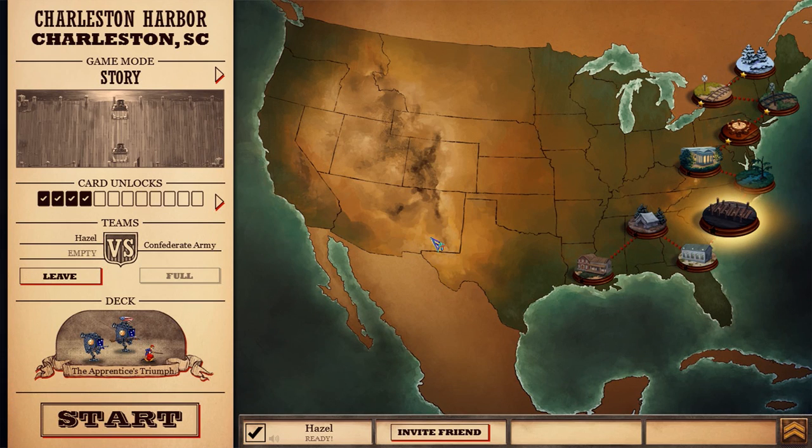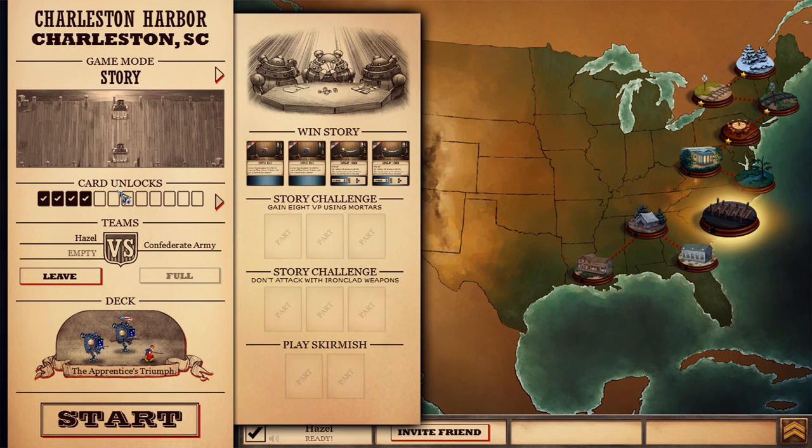It will show you the amount of turns taken, and I have unlocked a number of cards here. When you mouse over, it will tell you what exactly you need to do to unlock a card. So if I had used those mortars to gain 8 victory points instead of just 3, I would have unlocked 3 additional cards. Same thing if I could do it without ironclad weapons — that is kind of cool.